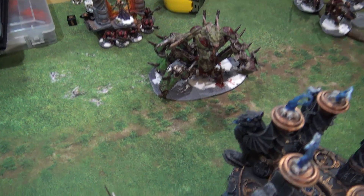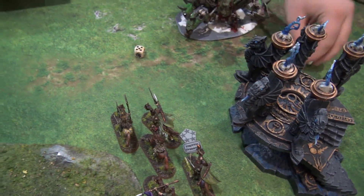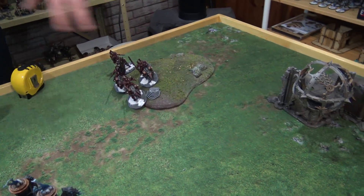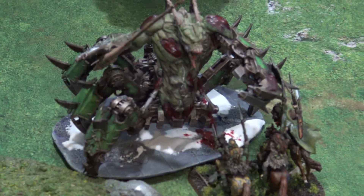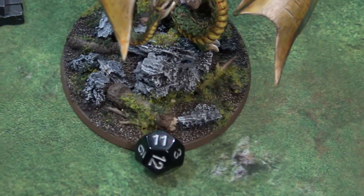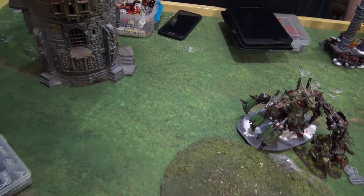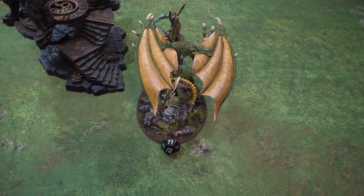Going into Chaos turn one — Irvin's Soul Grinder is going to try and charge into my guys, needing a six-inch charge. He definitely makes it and smashes into the squad. At the end of Chaos turn one: Irvin used his hero ability, his caster put Mystic Shield on the Soul Grinder, he made the charge, and in combat managed to kill two guys. He also did one wound with shooting from the Soul Grinder on my lord. My remaining guys got Inspiring Presence. We roll off for turn two — I got four, he got five — so Irvin goes first.